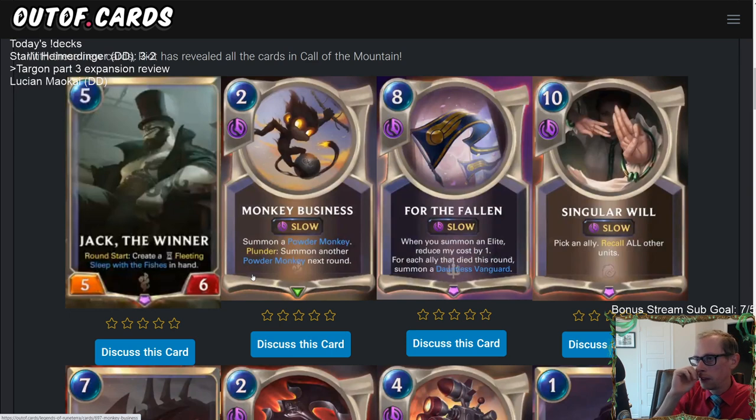Alright, For the Fallen — 8 mana slow. When you summon an Elite, reduce my cost by 1. For each ally that died this round, summon a Dauntless Vanguard. So if you have a bunch of things die in combat and then play this, you get a bunch of Dauntless Vanguards. As someone who's played Elite decks recently, I don't think I'd put this in an Elite deck — this seems better for Expeditions than Constructed.